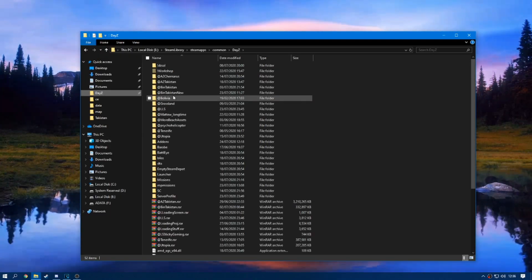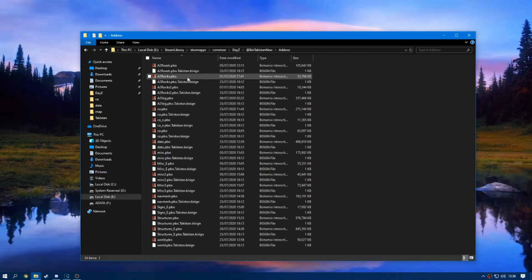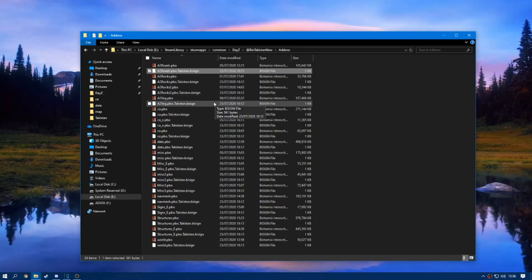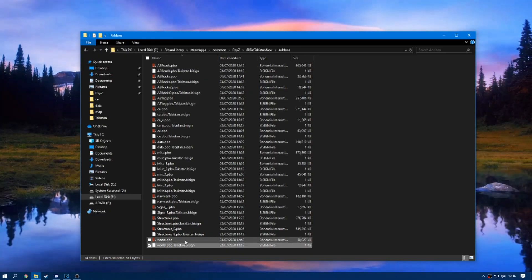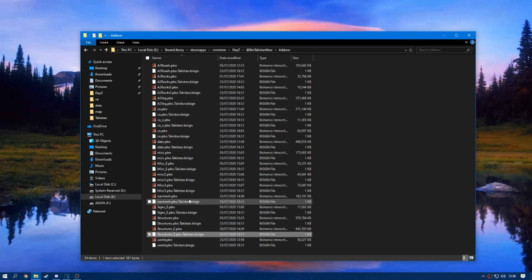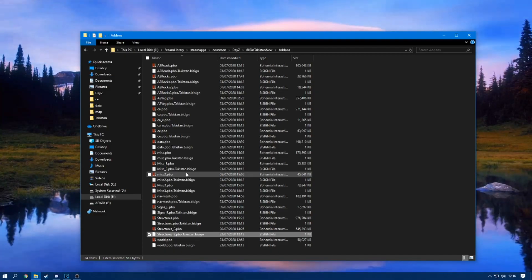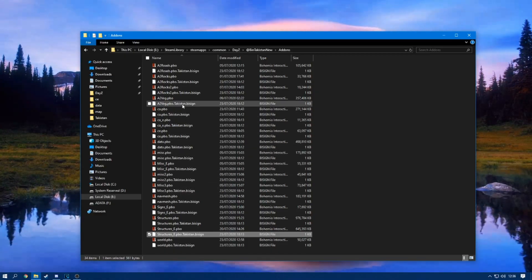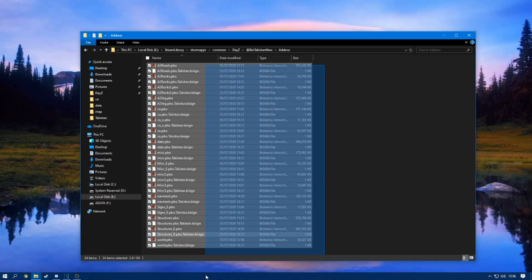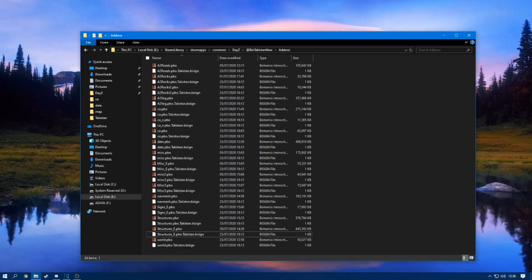To make sure you do have signatures, I'm going to go into the Bin Takistan folder — this is Takistan that I've recently ported over. As you can see I have A2 Roads and underneath every one of these PBOs there is a signature. All these PBOs are signed — we've got World signed, Navmesh signed, Signs signed. If you have all of these, that means you do have signatures and they should technically work. But it's DayZ — do things work? No, they don't.